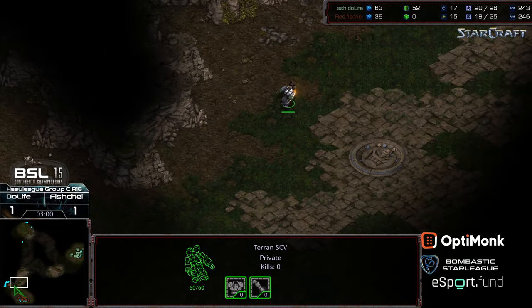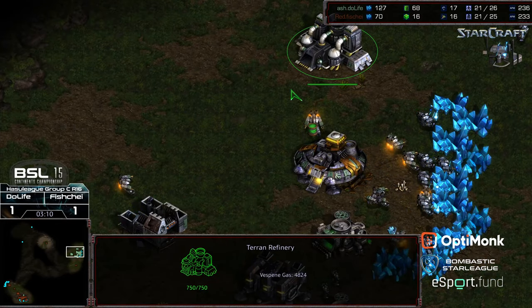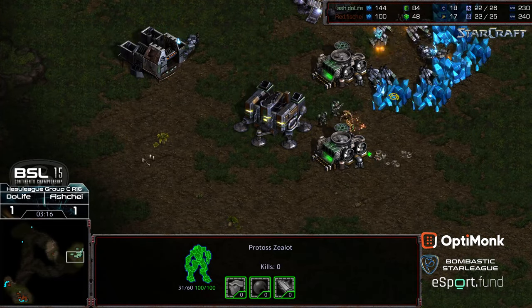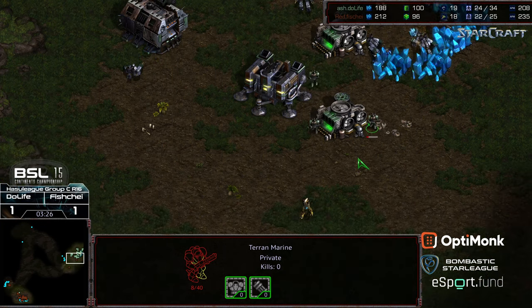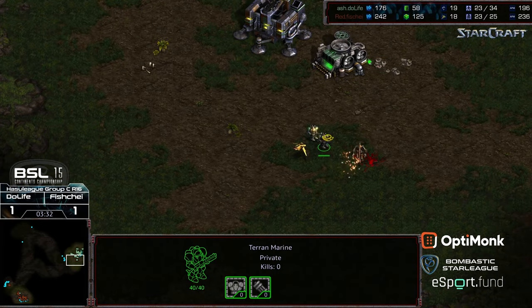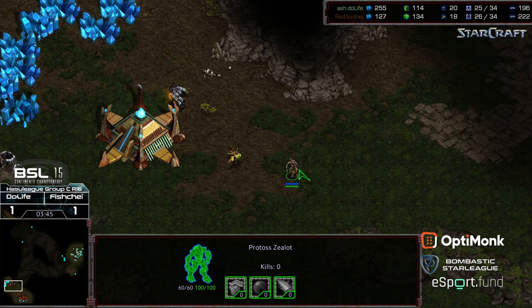Do Life is going to be able to wander across and spot it. A single SCV on gas. I'm actually shocked that Fisheye is opting to go a little more defensively. The zealot has to back off as the marine uses the supply depot wall almost like a bunker. The zealot takes enough damage to back off, waiting for the probe to rejoin. Probe gets some good damage on that back marine but doesn't get the kill. The zealot exits and the SCV goes for a battle probe right there.